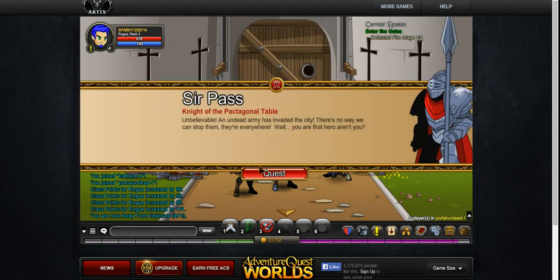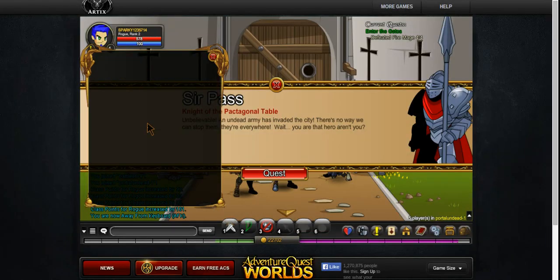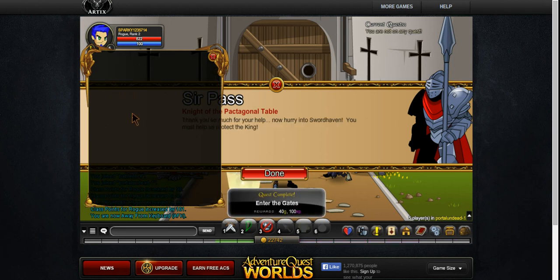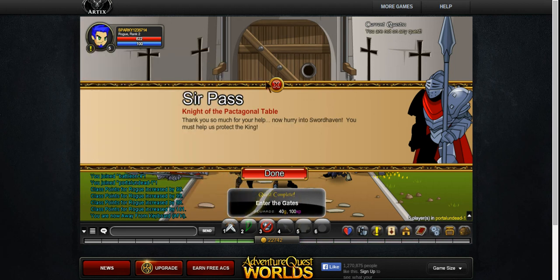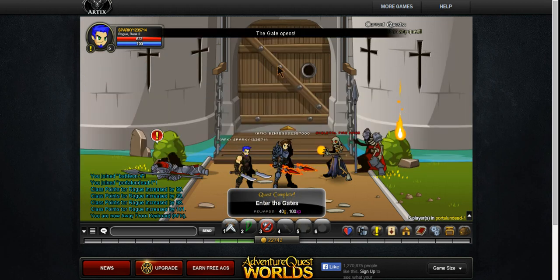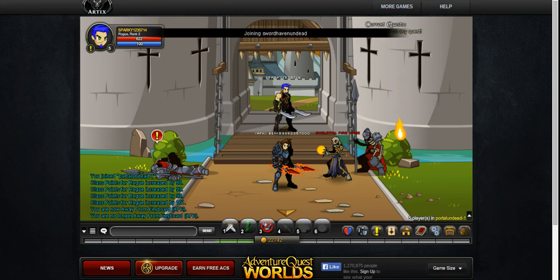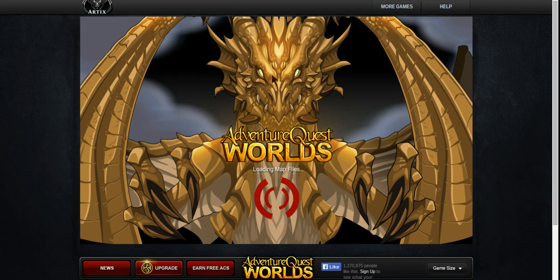Oh yeah, wait, I gotta talk tonight. Quest, give me my key. Alright, we got the key. The gate opens. Sword Haven. Let's go.